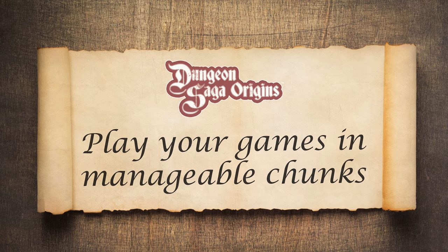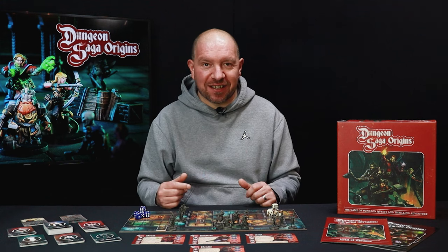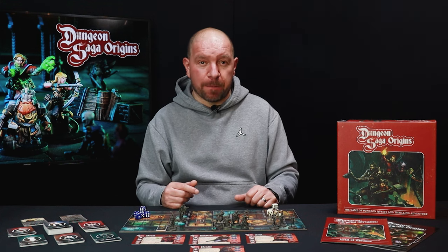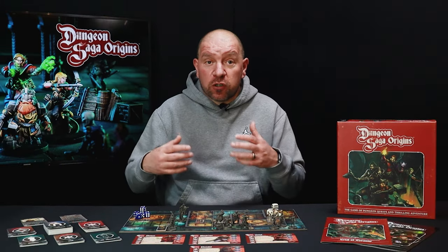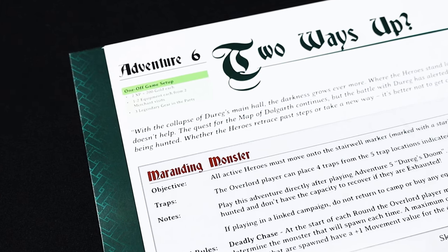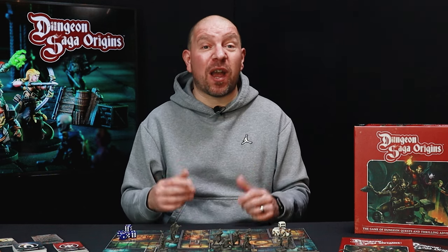Reason 4: play out your adventure in manageable chunks. Some players will be settling down for a long gaming night with snacks and drinks, whilst others will be wanting to play something a little shorter to get a quest played before our younger adventurers need to head off to their bunks. In Dungeon Saga Origins, our quests are set up in manageable sizes so that you can either play through a few quests in your evening, spending your discovered gold on your equipment, trading with your fellow adventurers, and equipping your legendary gear between quests before carrying on your story. Or you can just pick any quest as a one-off game, and we'll give you a recommendation of some starting upgrades and gold. It's your game, so you play it how it suits you and your army of adventurers.